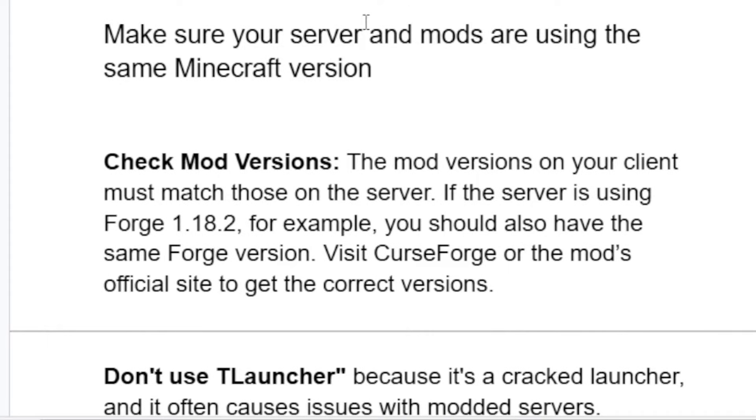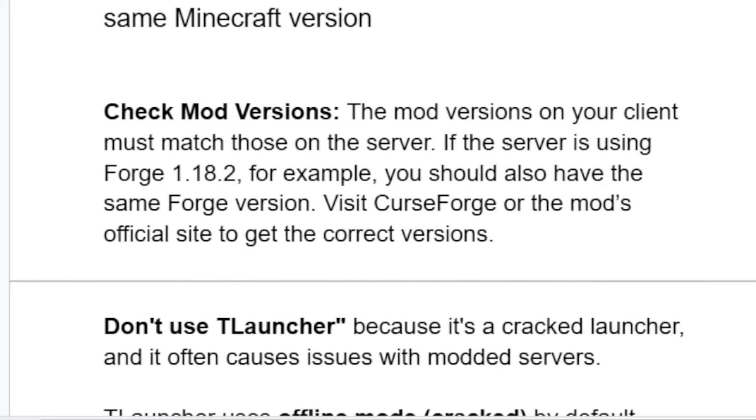If you've followed all the steps correctly but still face the same problem and can't play, check the mod versions. The mod versions on your client must match those on the server. For example, if the server is using Forge 1.18.2, you'll need to have that same Forge version.